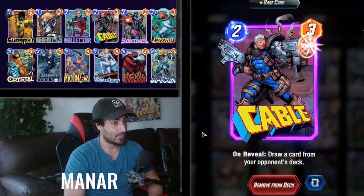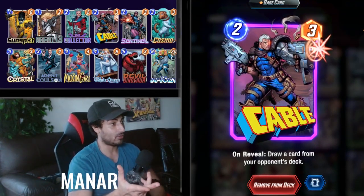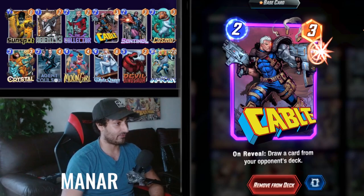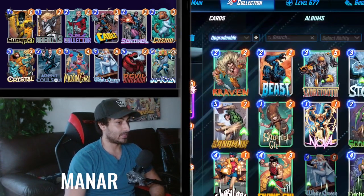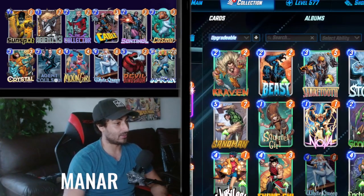Cable is even nicer — Cable can really shut down big decks like Thanos if you can draw out his Thanos or some of his important Infinity Stones. That's kind of broken. Sentinel is just another nice option.